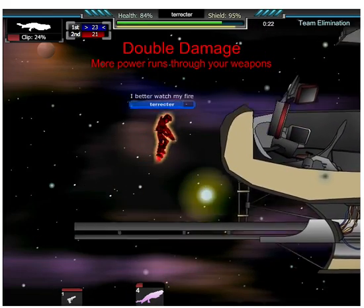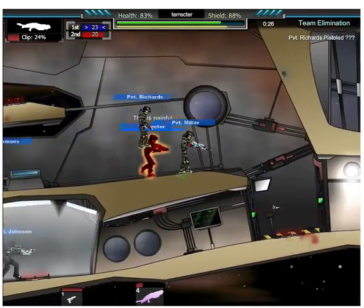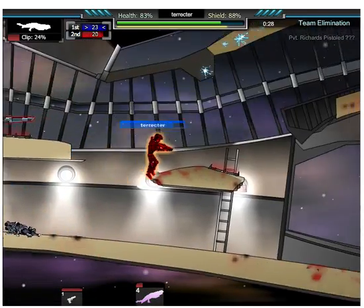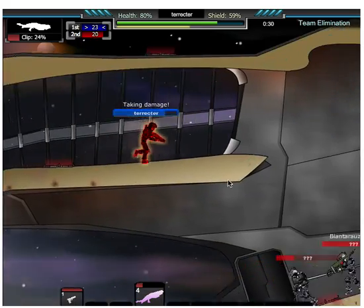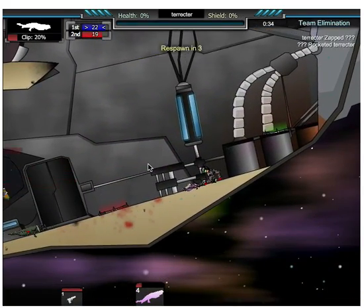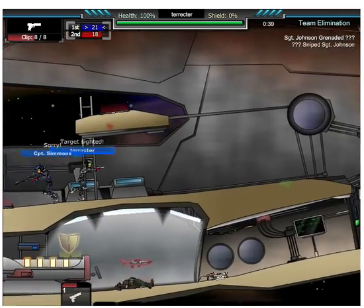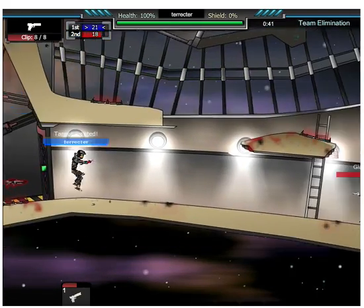So this double damage — when you are in space, you will start to lose health. As I just lost 1% health, not too much. We better use this double damage before it runs out. I got someone, but I was about to get the other guy with the rocket launcher. I don't know why my team is just standing here.